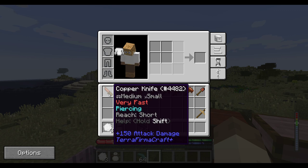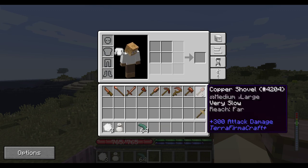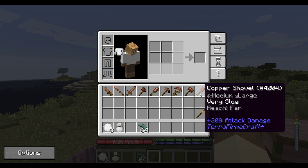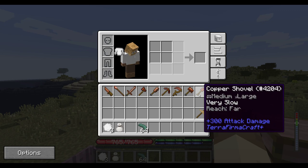You should keep in mind the kinds of resistances that enemies have. Skeletons are incredibly resistant to piercing damage, for example, so that's not the mode you want to use on them — they are weak to crushing damage. In that instance, you'd probably want to use a mace or a hammer or a shovel. Maces would be the fastest with medium reach. Hammers are slow — very slow in fact — with medium reach. Shovels have a far reach though, so they do a little less damage than the hammer, but you can reach quite a bit farther, which might be useful if you don't want the skeleton getting too close to you.